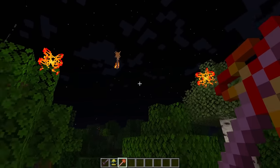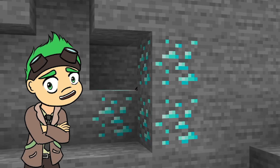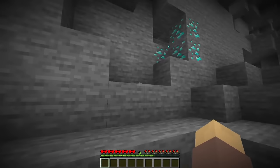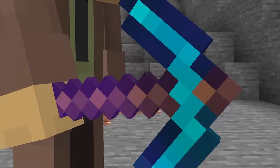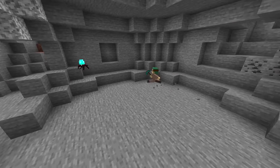Might even lure in a wymand or two! These little critters use diamonds as camouflage, and even though peaceful, can still deliver a surprising cut if you get too close! Make sure you have a silk touch pick handy, because without one, you might just find that your diamond has grown legs and run off!